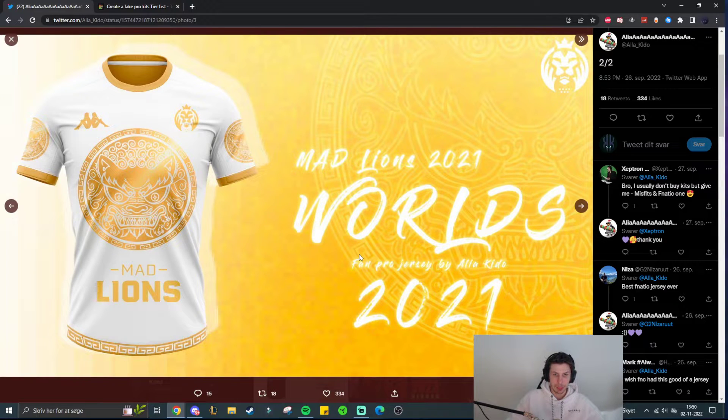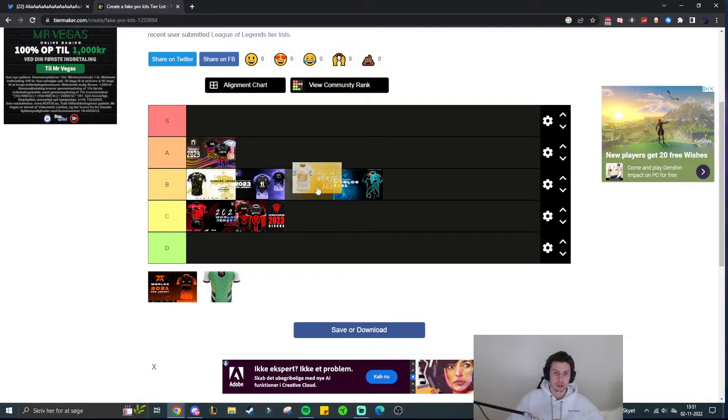Then we have Mad Lions — also kind of a golden theme, this time on a white jersey. I like the golden theme again. I like the fact that there are not as many sponsors. I don't really like the fact that the same coin or emblem appears on the sleeves as well as on the front. I would have made the emblem smaller and probably put 'Mad Lions' on top of it or around the edge of the circle rather than at the bottom. But I also like the bottom part and the gold ends of the sleeves — those look really nice. I'm just not the biggest fan of three of the same logos on the jersey, but it's a really cool looking jersey. So it will be put in B tier, above the Koi jersey.